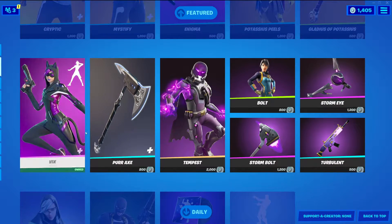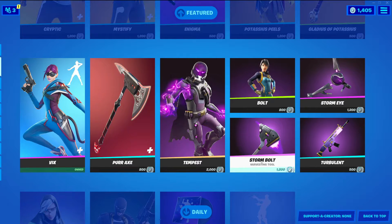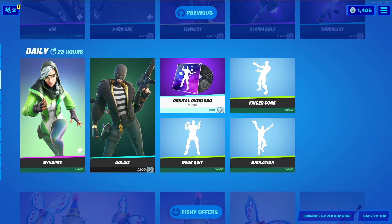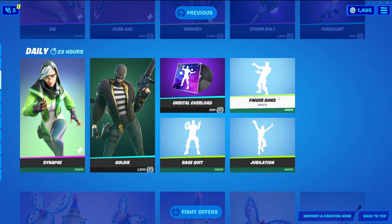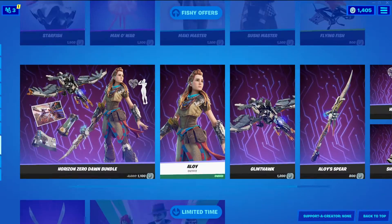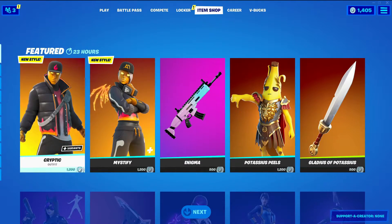We got Potassius Peels back, the Gladiator Peely, Gladius of Potassius — a one-handed harvesting tool — Vix with variants, and also a build emote. Per axe with variants: Tempest, Bolt, Storm Eye, Storm Bolt, Turbulence, Synapse, Goldie, Orbital Overlord, Finger Guns, Rage, Jubilation, and all the Fishy offers from a couple days ago, Horizon Zero Dawn, and Last Laugh Bundle on the Fortnite Crew.